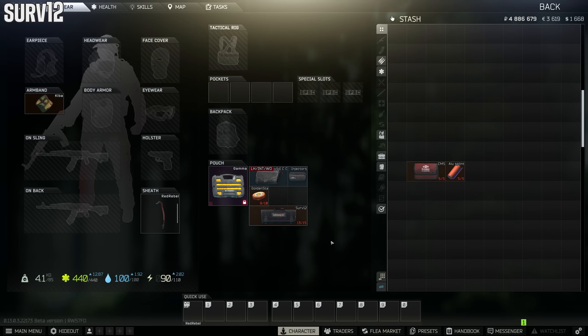This one's a hot topic — the Surv Kit versus the CMS and splint combo. I prefer the Surv Kit. It will fix the limb with more HP, takes a little longer, and also fixes fractures. I highly recommend it for solo players especially, since you rely on your ears more and generally have a better idea of when you'll get pushed and can get the full heal off.